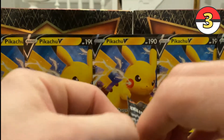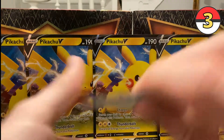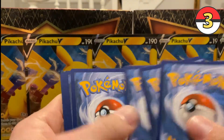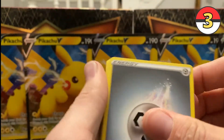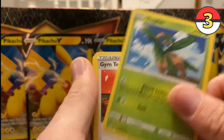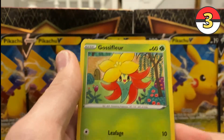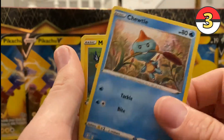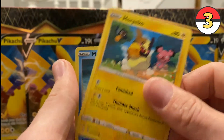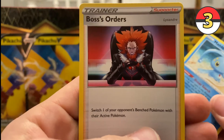Pack three — boom, flip it. Code: one, two, three, four. Floatzel — I like that, beautiful art. Tropius — kind of a common card that's been coming up. Gym Trainer. Eevee. Gossifleur. Choodle — cutie. Morpeko — look at that, cool, looks like he's running straight towards us. Manaphy reverse holo — pretty. And Boss's Orders. Come on, boss, give us something good.